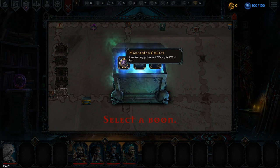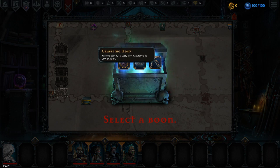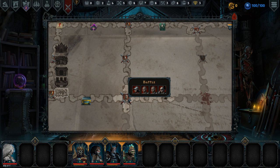I get a maddening amulet - enemies may go insane if sanity is 85% or less. A hoop of fear - for each escaped enemy, Iratus additionally gains 25% of the experience on the current level. A grappling hook - minions gain plus 4 luck, plus 4 accuracy, and plus 4 evasion. I'll take the maddening amulet if I can use this. And now I'll take my squad onwards into battle.